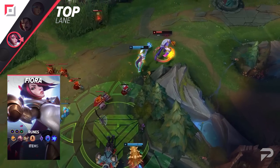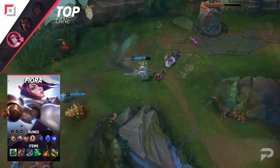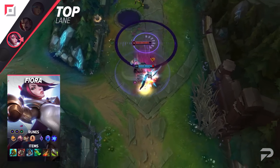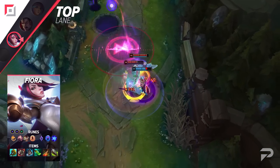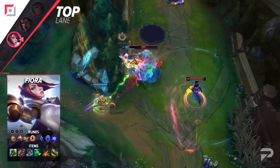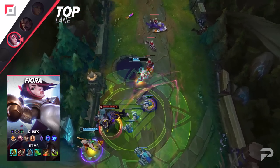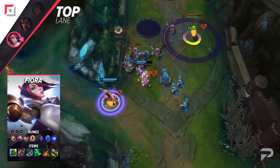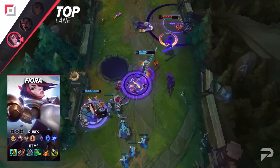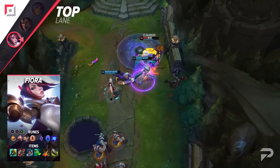Divine Sundering and her passive allow her to be absolutely ripping through Mundo at all stages of the game. Usually Mundo scales super well even when he's not ahead — with his massive health pool, he's always a nice frontliner to have. But with Fiora, you can absolutely melt him in fights so your allies don't get caught up dealing with him for so long. In a side lane, he's basically helpless to stop you in the later stages of the game and you can pretty much take towers in his face.